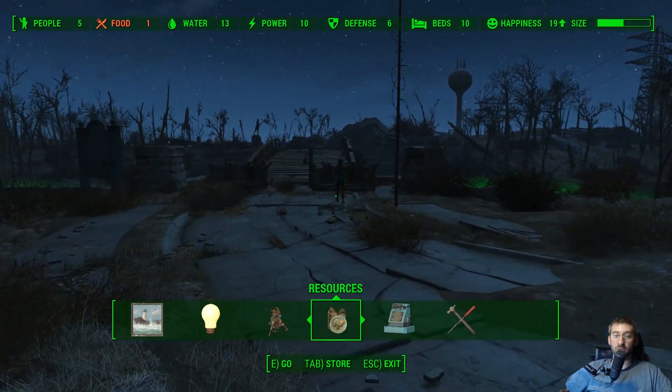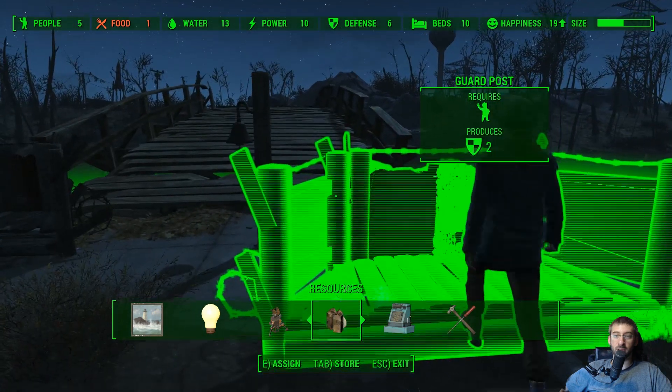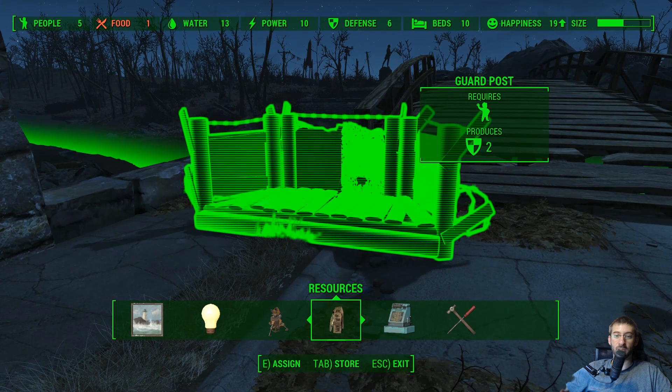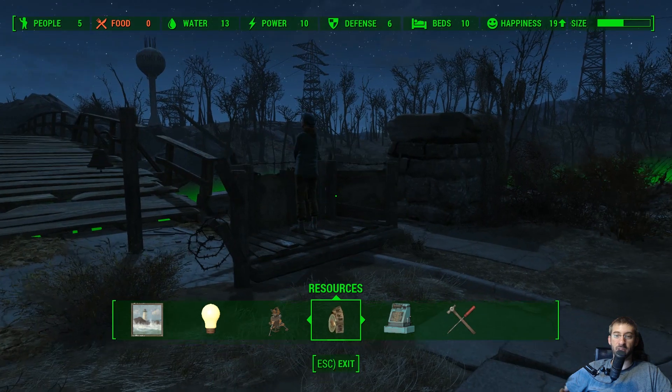So you walk over to the resource station and click assign. He's already there, so I want to assign her to this one. The resource is now assigned. I now have six defense.